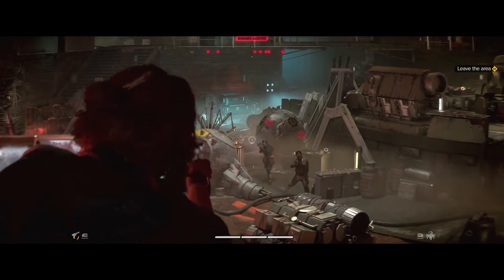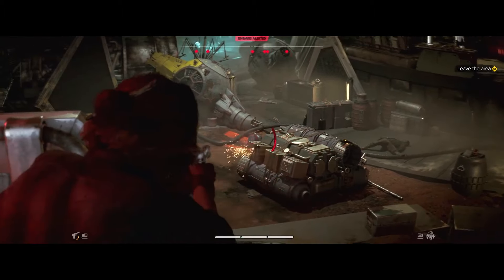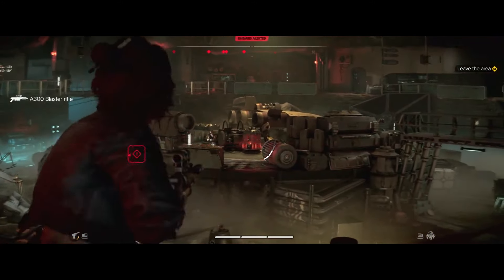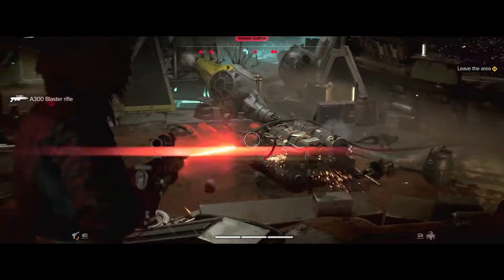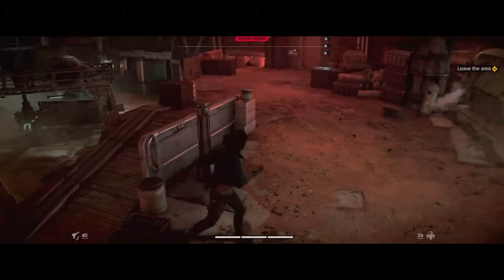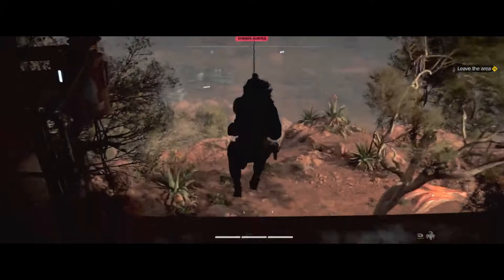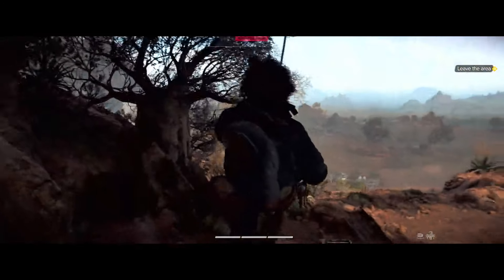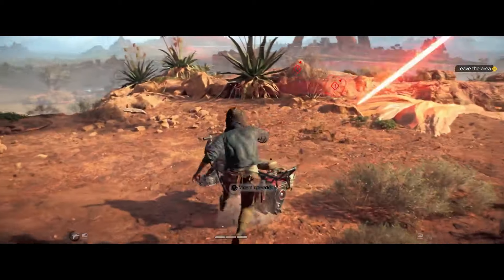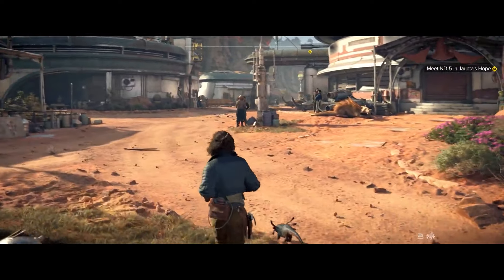This awesome gameplay was just revealed and it showcases the various aspects of the game, specifically the three key pillars that Ubisoft said were the main things about this game. Number one being dense living cities — livable worlds filled with NPCs and things to do. The next pillar is vast stunning open environments where you're able to just explore and go wherever you want, traversing on foot as well as various vehicles.